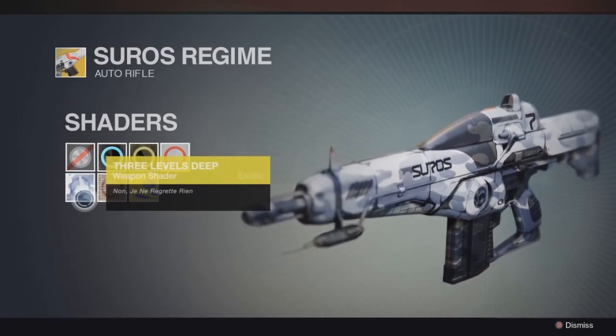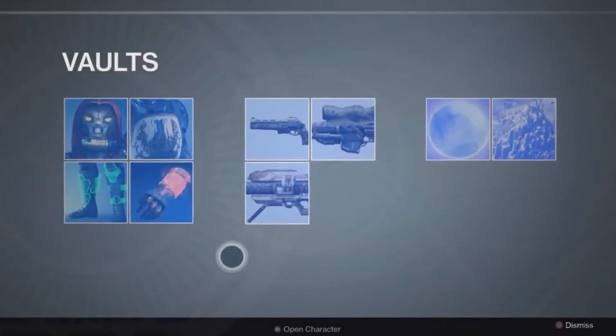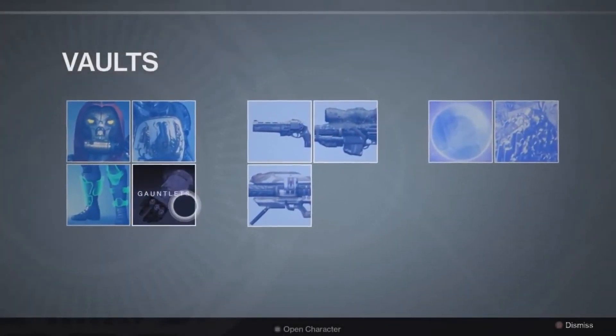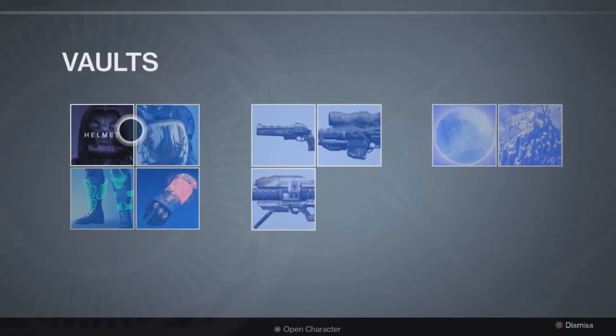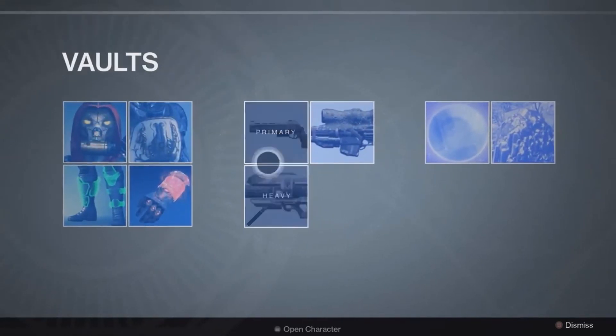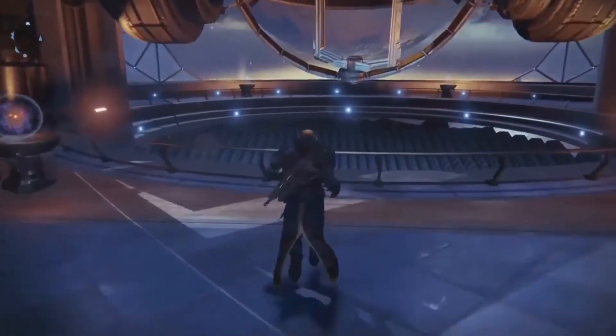He then went on to address the vault space issue with a genius idea: have a slot for gauntlets, a slot for helmets, chest, primary weapons, materials — and each section would be able to store the same amount the vault can currently store. Another genius idea by this guy.